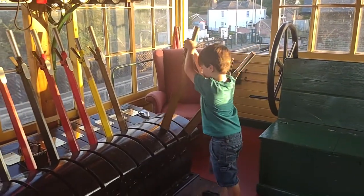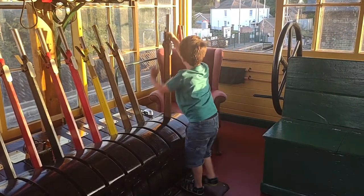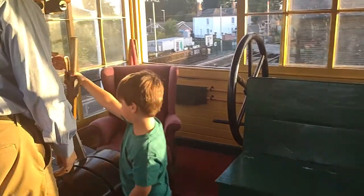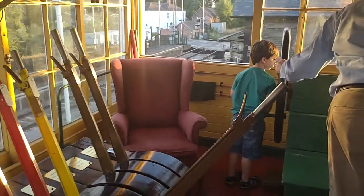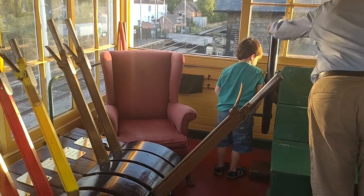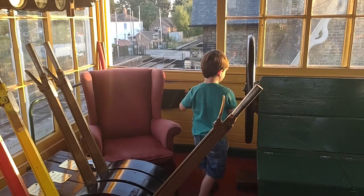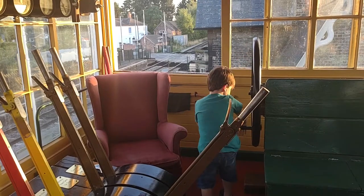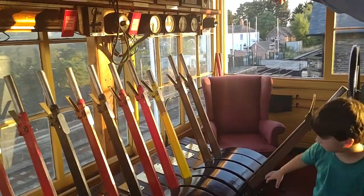We unlock the wicket gates so that people can come across. People are starting to cross the gates. And now we've got to pull this one, and we've got to open the gate that way, not that way. And now we want to tell the next signalman that the train's on its way — two bells that way.